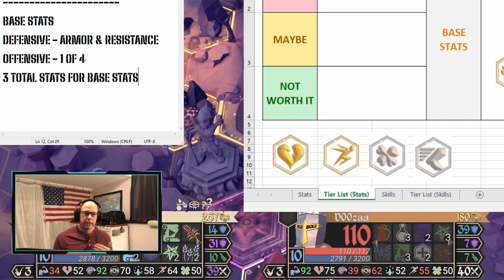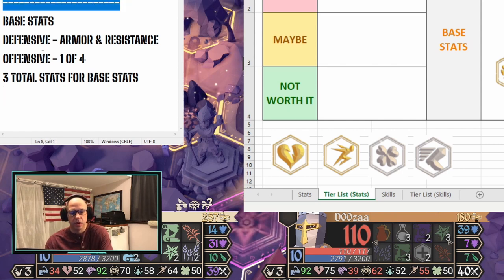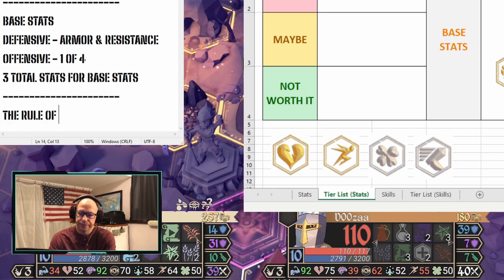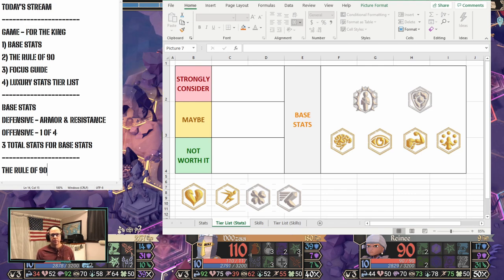As you keep progressing in the game, you want to keep increasing armor and resistance. But there becomes a cutoff point for your offensive stats — you want to get that to 90. That's what I mean by the rule of 90. There are going to be times where you'll sacrifice one of your three base stats: some armor, some resistance, or potentially some of your offensive stats, dropping it below the 90 threshold.